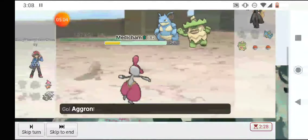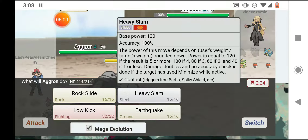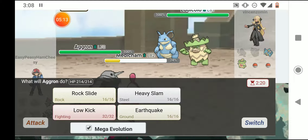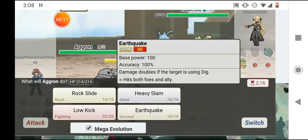He sends out a Ludicolo. I sent out Aggron — I'm going to mega evolve. Sawk would have only been one-times super effective when I mega evolved, so it's not as bad as I thought it was.